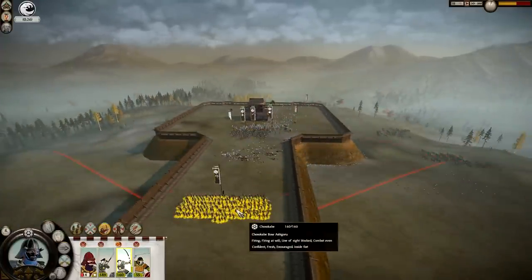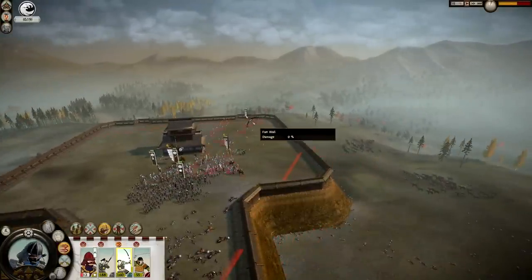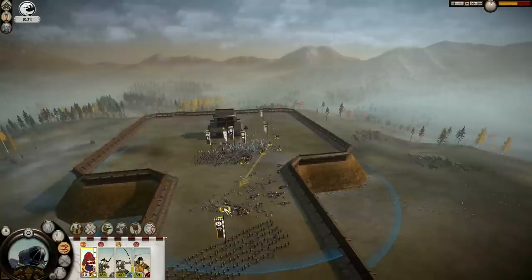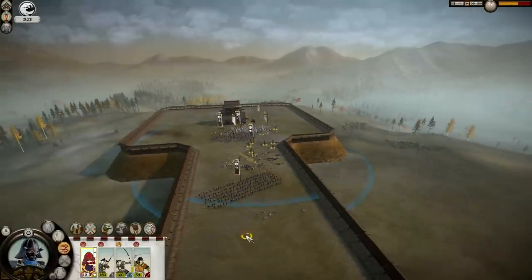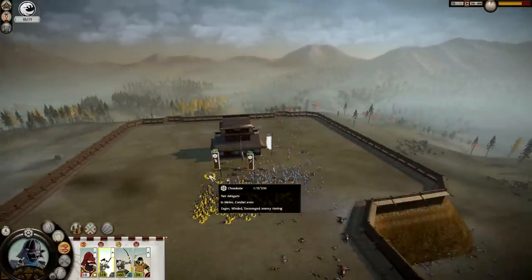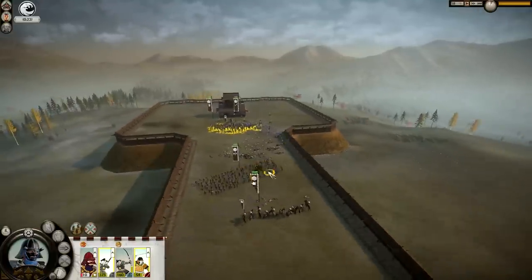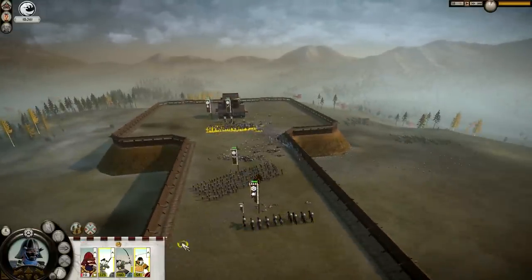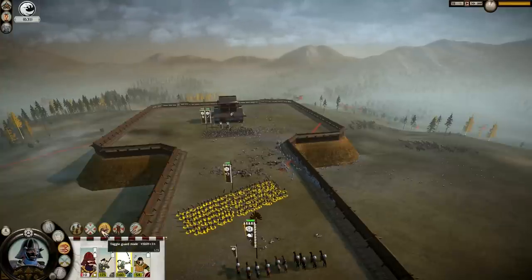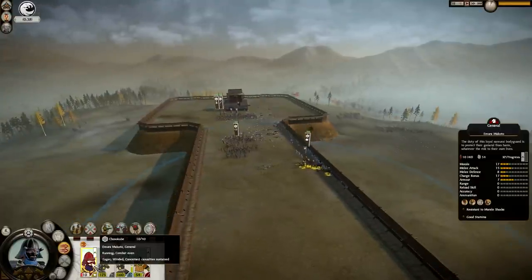Getting lots of kills on them - bow units getting kills too. Fifteen seconds on the capture point timer and it's going back up - cutting it fine but we're okay now. My general has to come out though. He can disengage - still alive which is good. The light cav we can kill off, and we have some bow units which we can charge down with cavalry. Not too difficult - we took some losses with the cavalry because I had to punch through to get the capture point, but apart from that a pretty straightforward win.